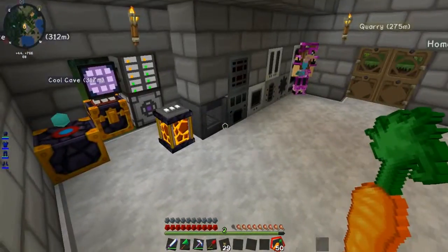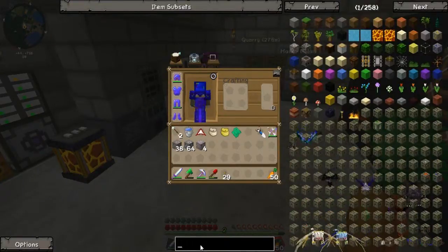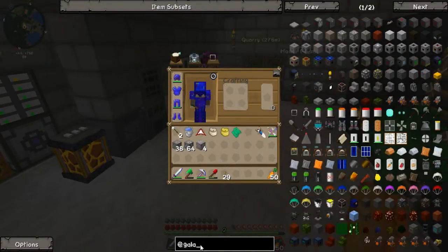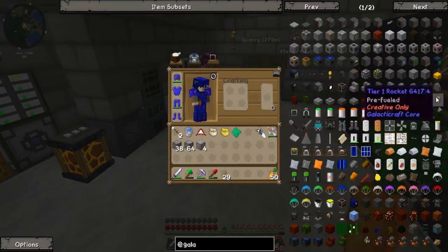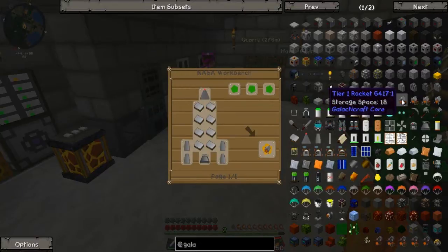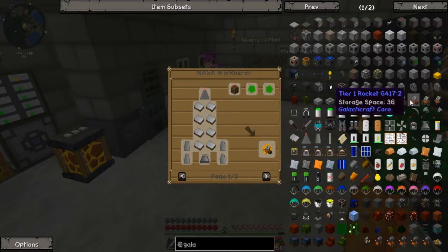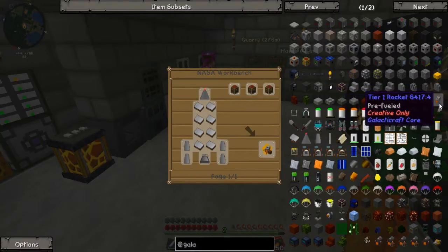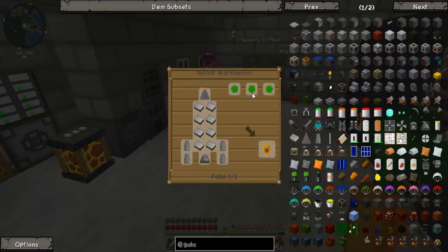I decided to start working on some Galacticraft stuff in this episode. So as we can look, there is a lot of Galacticraft stuff. I kind of have an idea of what we need. We do need a rocket. The thing we need is of course a tier one rocket — oh, they come with equipment slots too, that's pretty cool. But yeah, we need a tier one rocket, so we need to fill out these little spaces here and that's how we get the rocket.